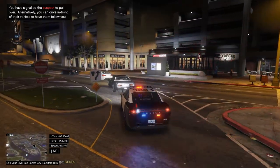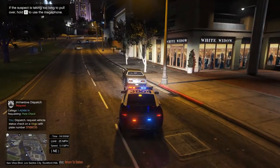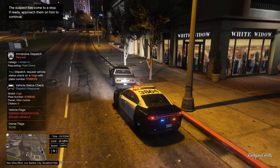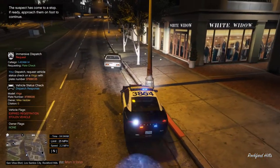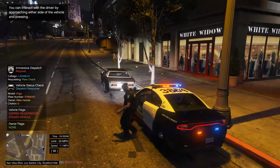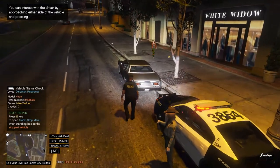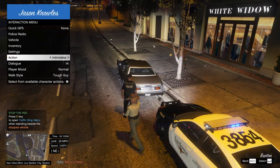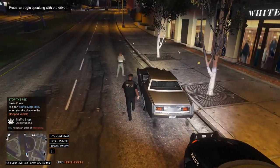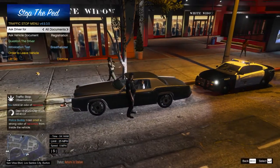Driver, pull over on the right side of the road. Dispatch, requesting plate check. 'License plate three-seven-Ida-Boy-Boy-zero-three-five: traffic violation, possible stolen vehicle — proceed with caution.' Right off the bat I have an alert of narcotics coming from the vehicle.